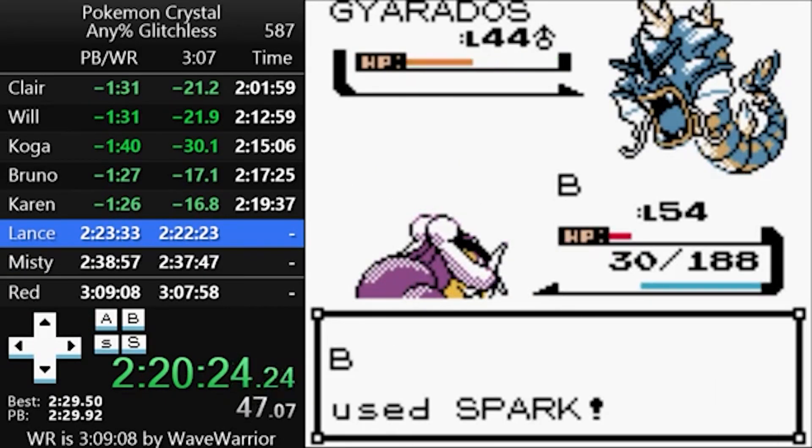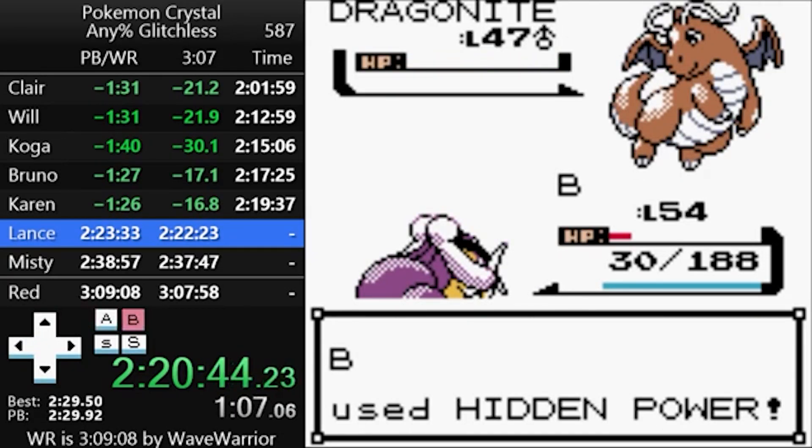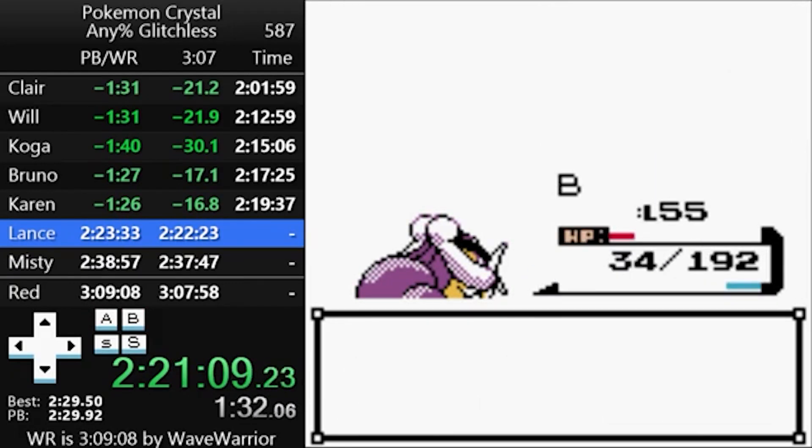Heal up for the champion fight against Lance and move on. This fight is basically free: Gyarados, Aerodactyl, and Charizard are all weak to Spark, and his three Dragonite are weak to Hidden Power Ice, so you can actually one-shot his entire team without any setup.